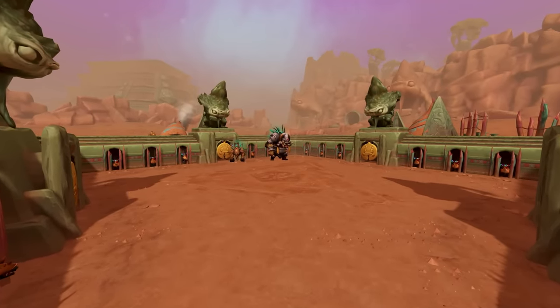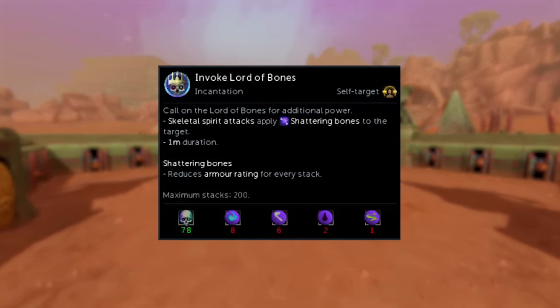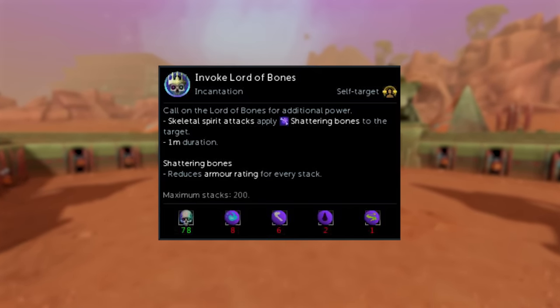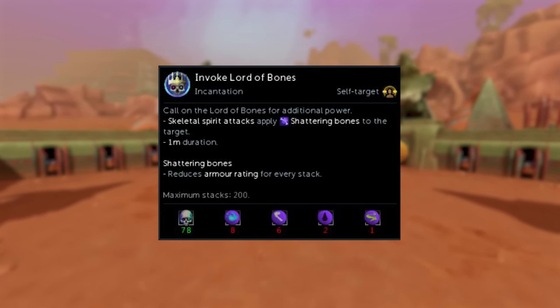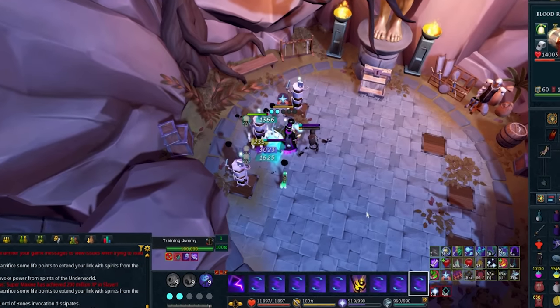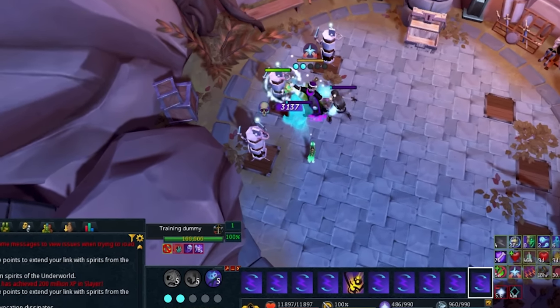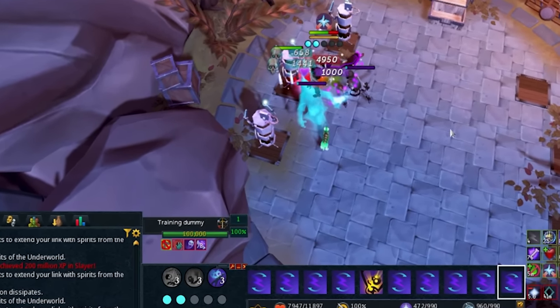What does the Lord of Bones Incantation do? Once activated, for the next 60 seconds, your Skeleton Conjurer is going to do the exact same amount of damage as it did before, but it's also going to apply a special debuff called Shattering Bones to your target. Shattering Bones reduces the armor rating of your target for every stack, and you get one stack every single time the Skeleton attacks, for the entire duration of the Incantation, which is one minute.